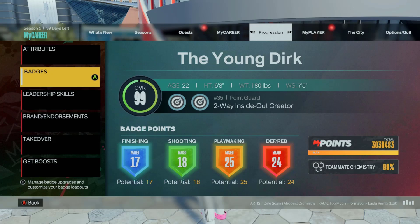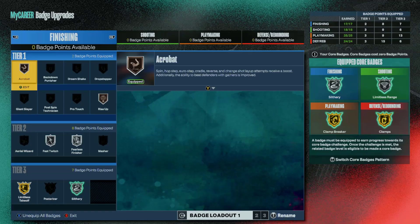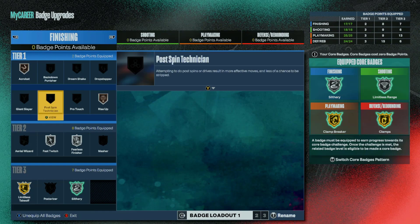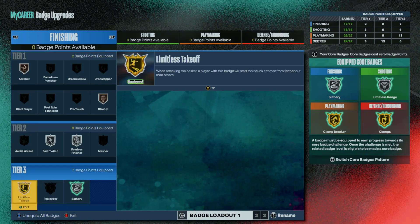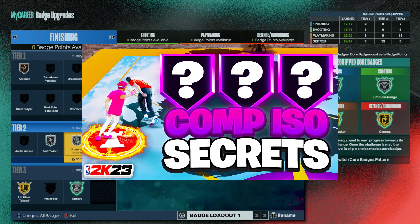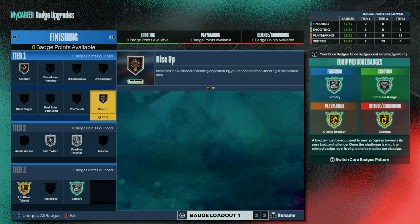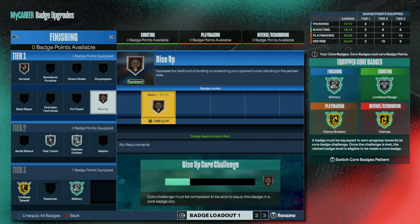For my plus seven I added three on finishing and four on playmaking. I have every category corded: slithery, limitless, clamp breaker, and clamps. For finishing, you need limitless takeoff — that's why we have 17 finishing with plus three badge points added. We've got fast switch because I like doing the standing dunk glitch, fearless finisher because it's better than masher and other options, then rise up and acrobat.